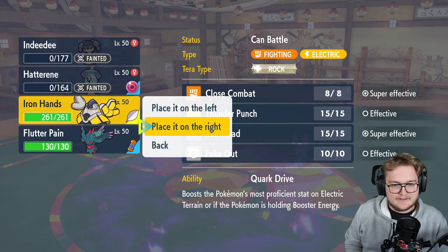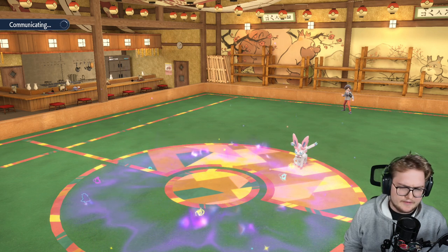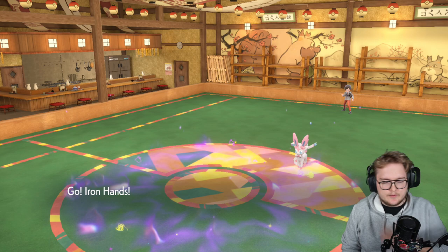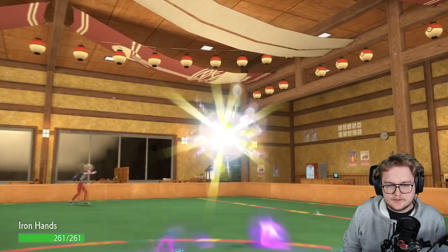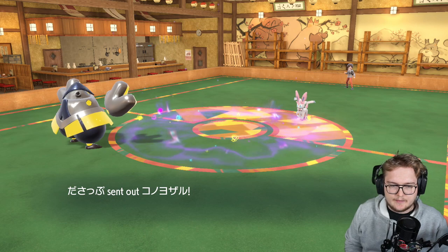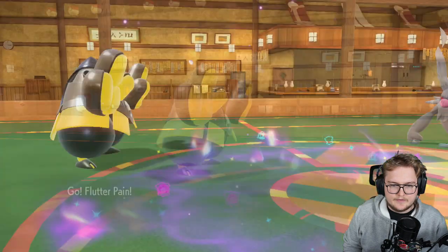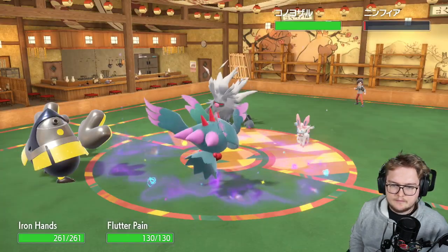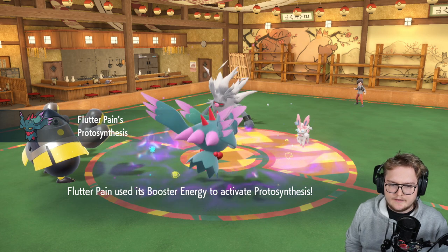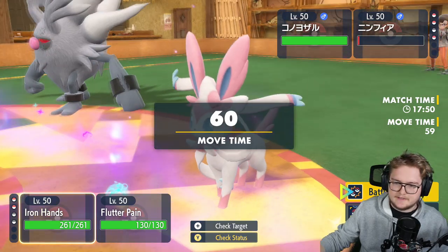Alright, let's go Iron Hands on the left and Flutter Mane — yeah Flutter Mane. Alright, so I only have two Pokemon, but I can fake out the Sylveon just to make sure it does not do anything like hyper voice — that would be kind of bad. We've got the monkey as well. If I'm faster with my Flutter Mane — I need to learn all the speed stats. I believe I am faster.